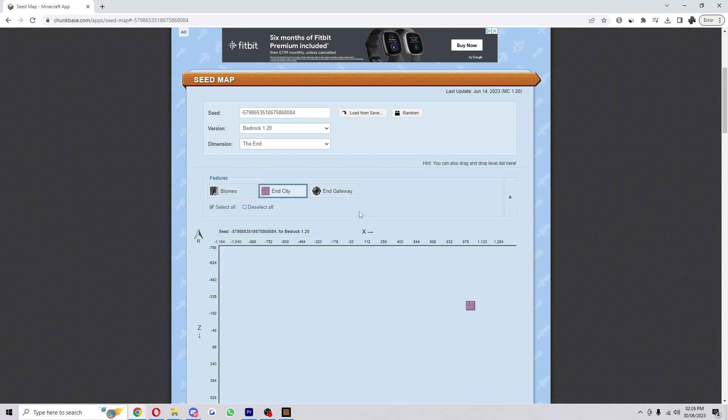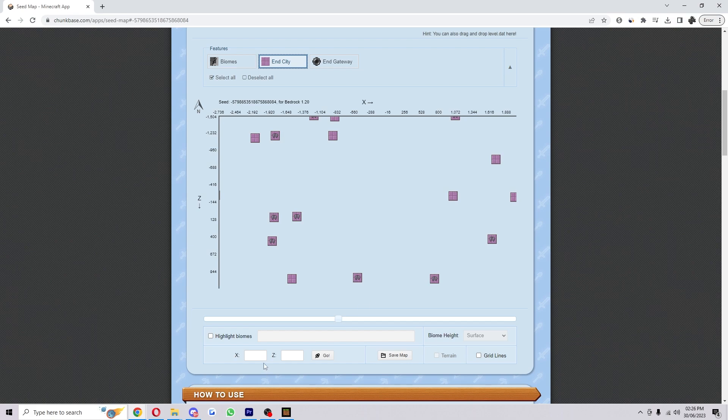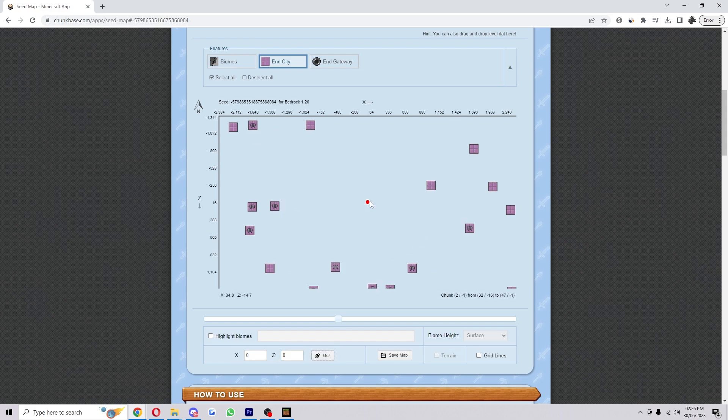Click the dropdown and deselect everything apart from End Cities, since that's what we're looking for. Put 0,0 in the coordinates as that will take you to the spawn point, then click Go. This will show you a red dot on the map, which you can use to work out which End City is closest to you.